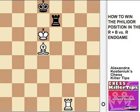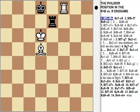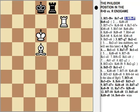The most important one is the Philidor position. The position on the screen that you can see now is won for White. White wins by playing Rook F8, check. Rook E8, Rook F7, Rook E2. Rook E2 is the best defense.